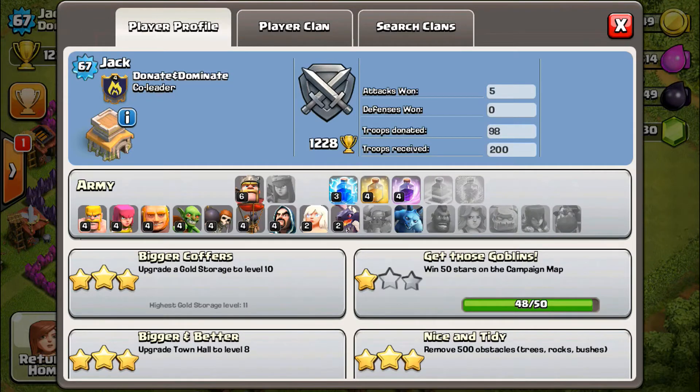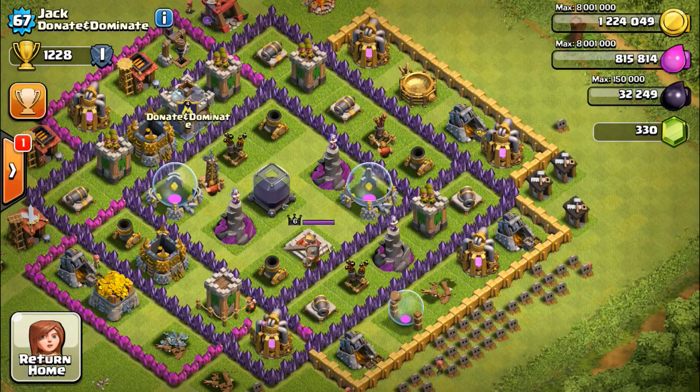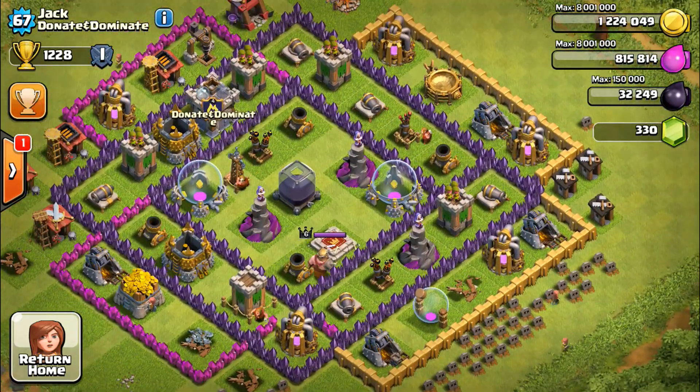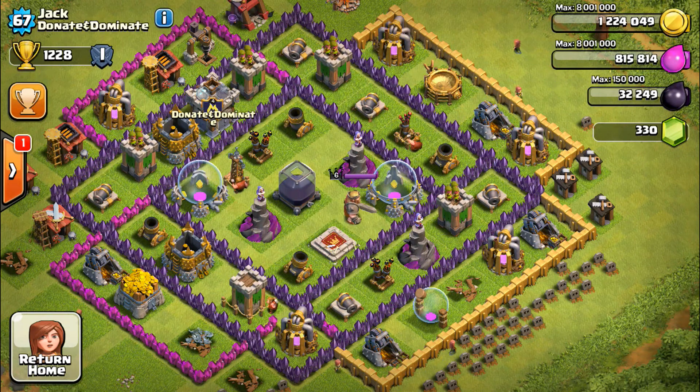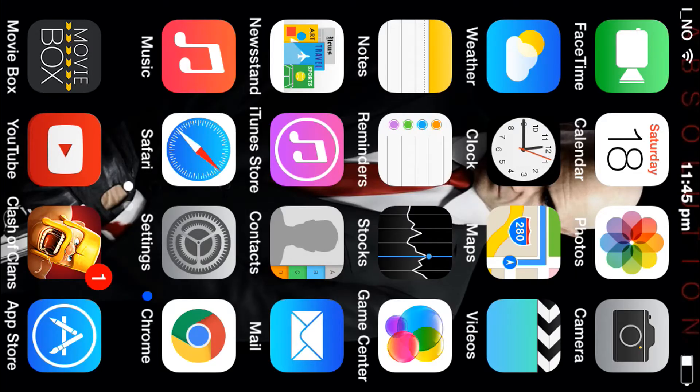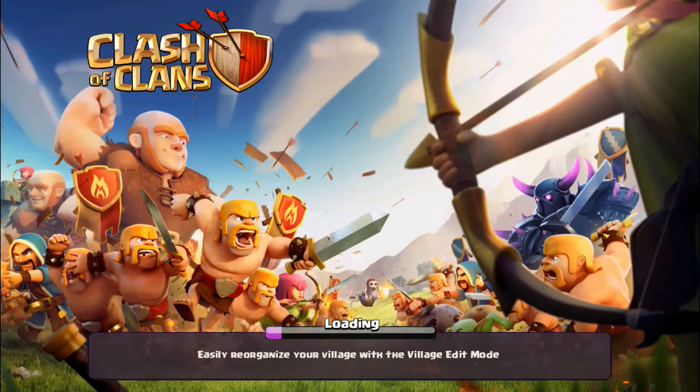On the troop side he's quite low level too - level 2 dragon, level 1 minion, no hog riders yet, level 4 wizards, level 4 balloons, level 4 wall breakers, level 4 goblins, level 4 giants, level 4 archers and level 4 barbarians - he could have level 5. He's just focusing on the Barbarian King, which isn't the best idea. You need to upgrade your archers first, then wizards to level 5 - they're incredibly powerful.